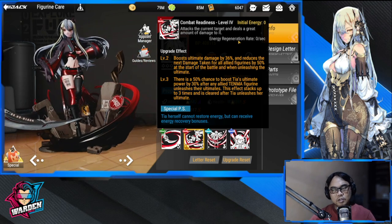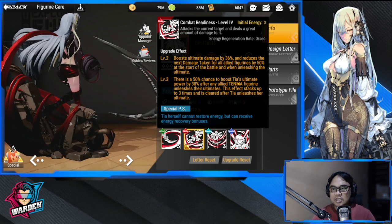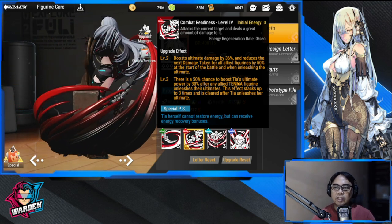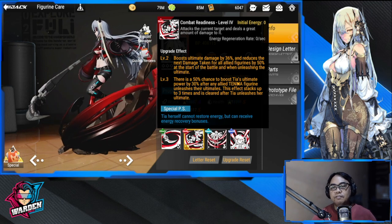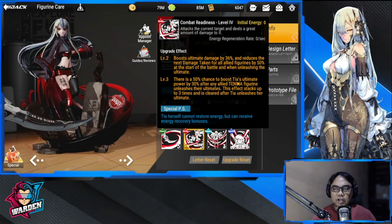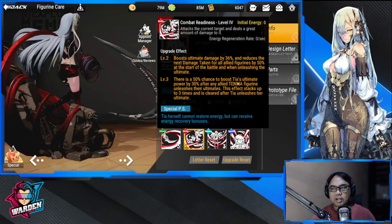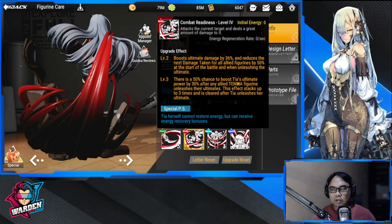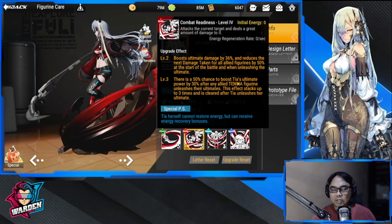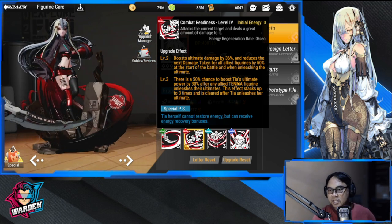Her energy regeneration is zero as well. Upgrade effect: boosts ultimate damage by 36%, and reduces the next damage taken for all allied figures by 50% at the start of battle and when unleashing the ultimate. Take note — it's all allied figures, it doesn't necessarily have to be Tenma. Level three: there is a 50% chance to boost Tia's ultimate power by 30%.